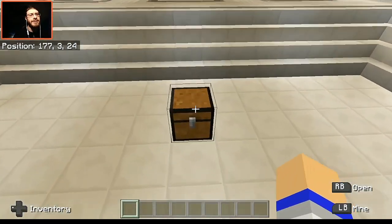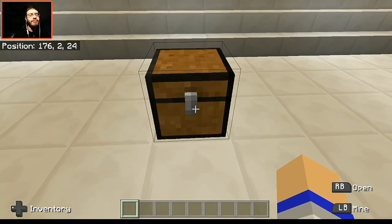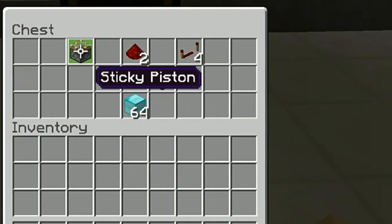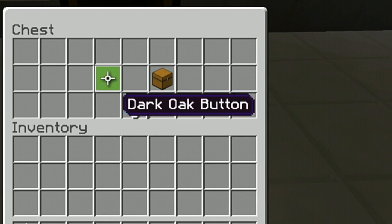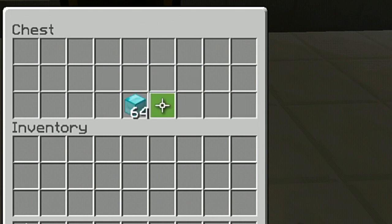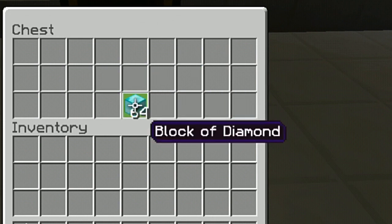Inside of this chest is everything we're gonna need in order to pull this off. We're gonna need a sticky piston, two redstone dust, four repeaters, one button, one chest, and I'm also going to be duplicating this stack of diamond blocks as proof that you can duplicate stacks of items.